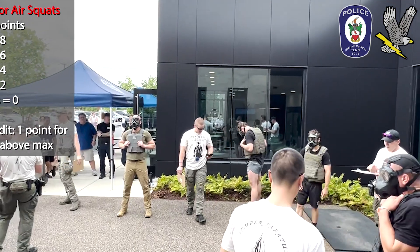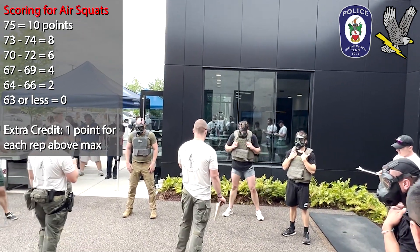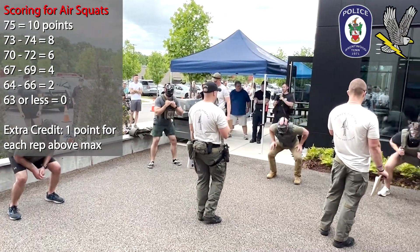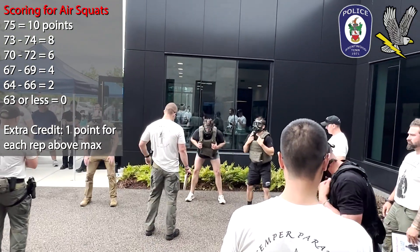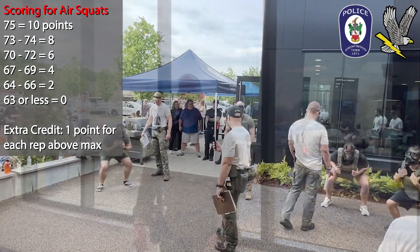Event four: squats. Wearing a gas mask and tactical vest, you must complete as many air squats as possible in 2 minutes. The minimum number of squats required is 64, which will give you 2 points for this event. The more squats you can do, the more points you earn. For FIT competitors, you will not be required to wear the gas mask or tactical vest.